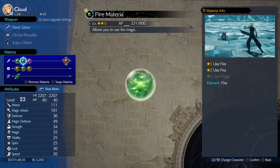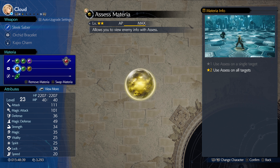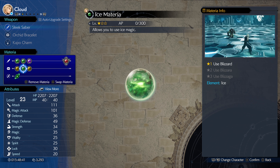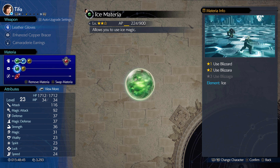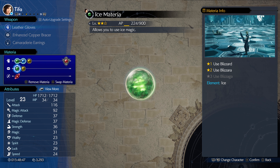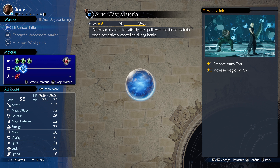For materia, everybody should have Fire. If you have the elemental absorption materia, link them together — that helps a lot. Ice materia is very powerful; you definitely want that. You can have one or two for everyone — that's fine.